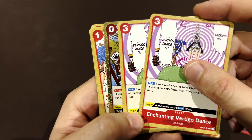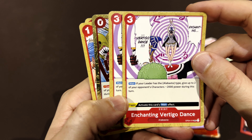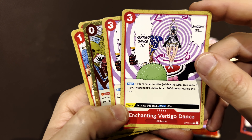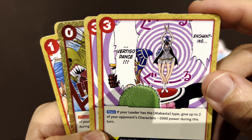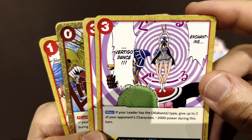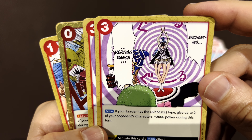This counter card — if your leader is Alabasta, give up to two of your opponent's characters minus two thousand. The vertigo dance card, though I don't remember that scene from Alabasta.